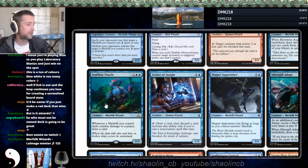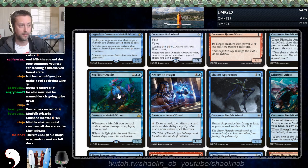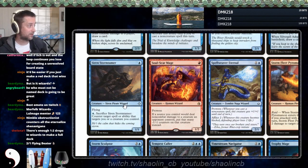Seafloor Oracle is also a wizard and a merfolk — probably doesn't make it in the is-it-wizard deck but would go in the merfolk wizard deck. Seeker of Insight seems bad. Shaper Apprentice is also a wizard — this is your beater if you play merfolk wizards. Silvergill Adept is also a wizard — two nice two-drops there. Siren Storm Tamer might make it in the is-it wizard deck, probably not in the merfolk deck. Siren Storm Tamer and Soul Scar Mage are my top two one-drops for a wizard deck.